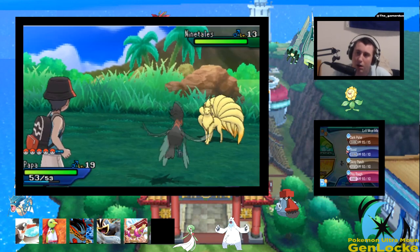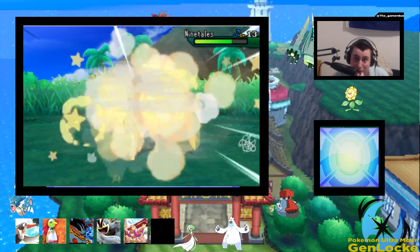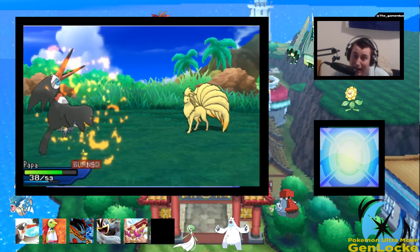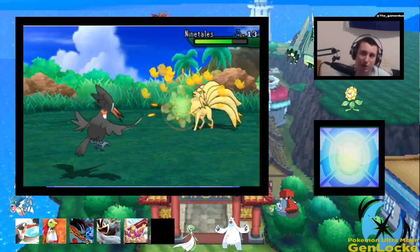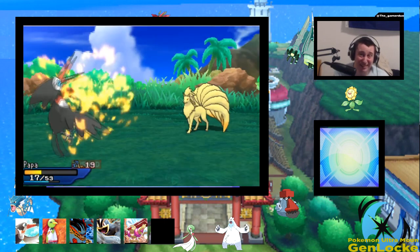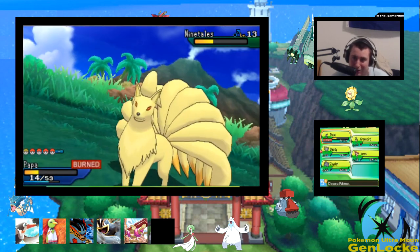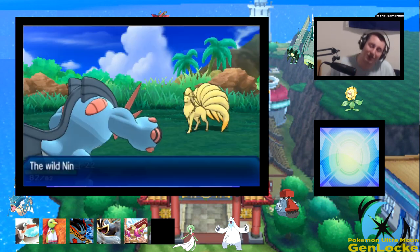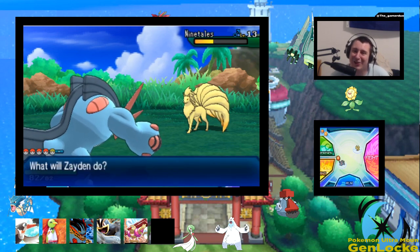That thing has Flamethrower — oh my god, that's an oofie. Well, we can definitely Dizzy Punch it now that we're burned — it'll live a Dizzy Punch 100%. Oh, Papa didn't die — I'm actually very surprised and happy. We don't want Papa to die. We're definitely going into Zayden because Zayden's literally the only one that can take any of those fire moves. If you have Giga Drain I'm going to be a little upset. Fusion Flare and Flamethrower, and Teeter Dance — why is this mon so good? That's more backup in the PC. It sucks that all these good mons are being sorted as backup because of what we're doing.